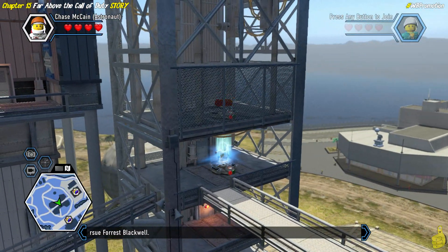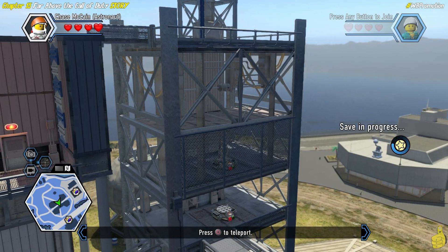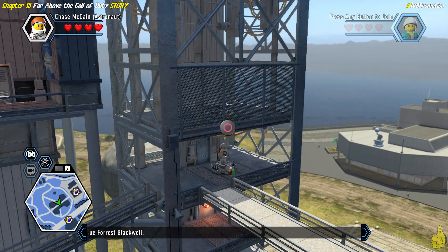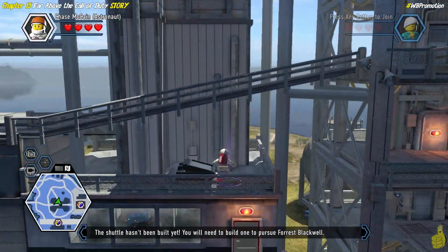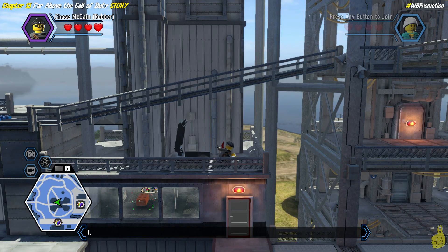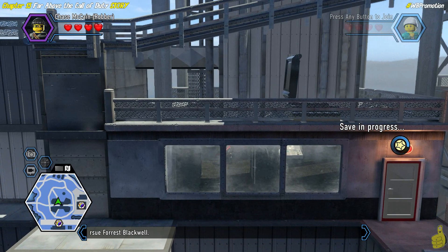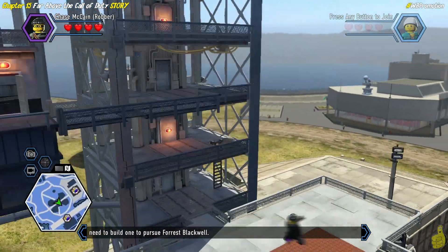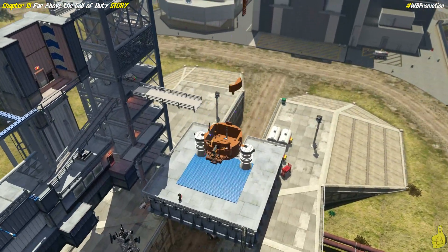Once you get the super brick, drop down carefully — you don't want to fall too far. On the next level below there's a teleporter, so we beam up one level and grab the next super brick. That's four super bricks already. The fifth one is right below us — there's a crowbar spot. We switch to our robber edition of Chase McCain and plow that door open. We now officially have 50,000 bricks — in fact, a whole bunch more than that.